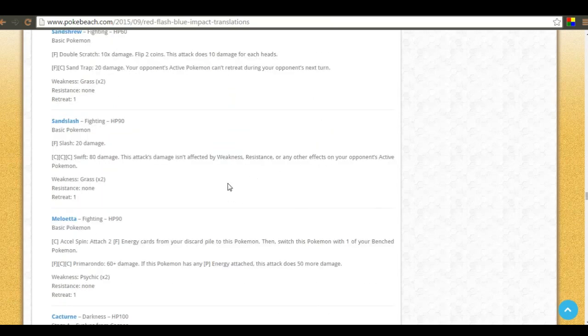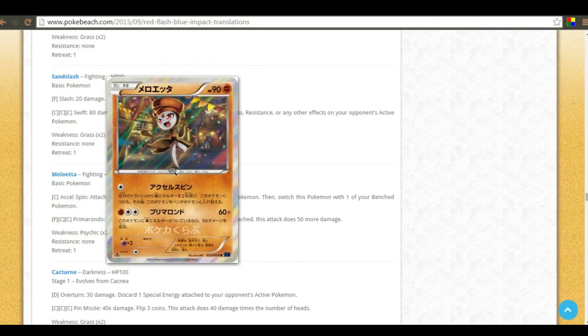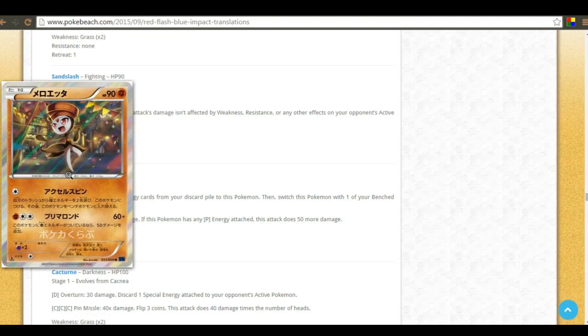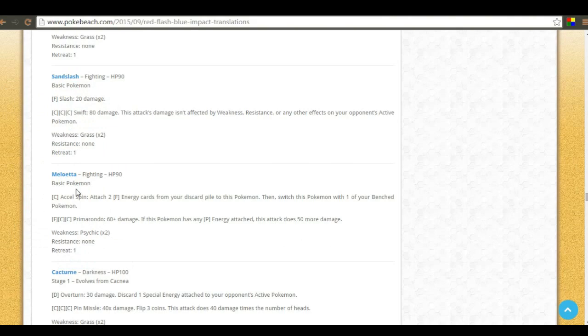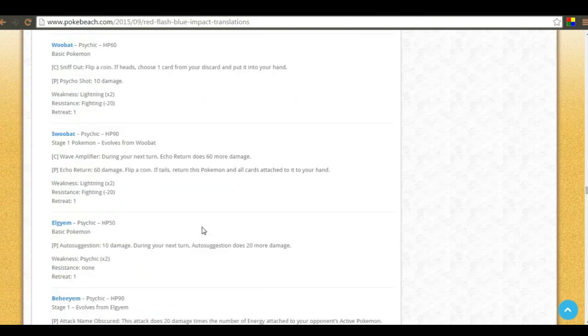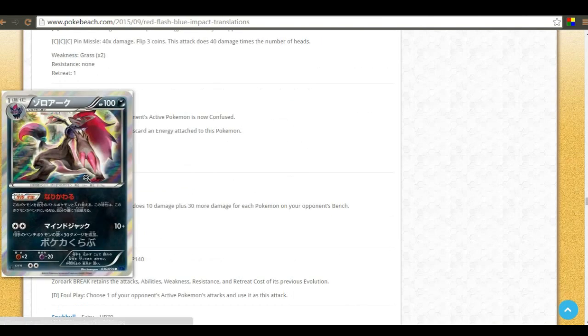Meloetta has Excel Spin — attach two Fighting energy from your discard pile to this pokemon and switch it with one of your bench pokemon. Then it has an attack where if it has any Psychic energy attached it does 50 more damage, hitting for 110 as a fighting type. If you're playing the Mega Mewtwo X deck, I'd probably tech in a Meloetta as a secondary attacker.